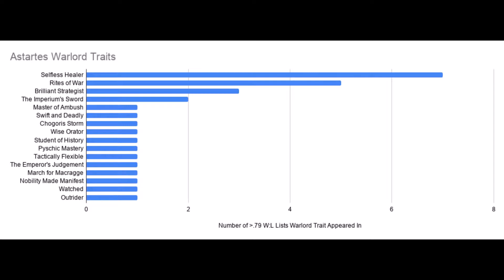Rights of War was also popular — it appeared in about 5 out of 11 of the Astartes lists. I've been using it a lot in my games, but the Super OpSec has never mattered once for me. I can see ways that it could win the game, so it's a nice tool to have, but I don't think it's the auto-take like Selfless Healer is. I'd say bring it if you have a CP and a non-Warlord character to spare.